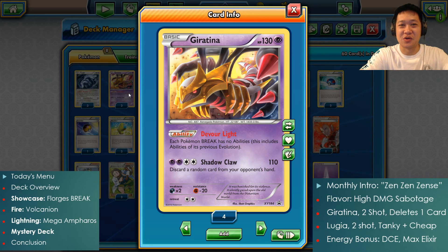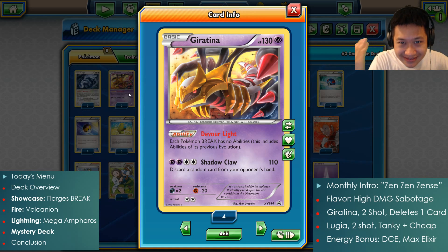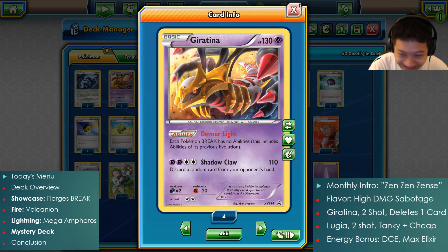Hello, welcome back to my kitchen. On today's menu I'll be serving you the last of the new promo cards coming out this month — the anti-Break Giratina. There's more to it than that; in fact, we made this guy loaded up with so many nasty trainers.